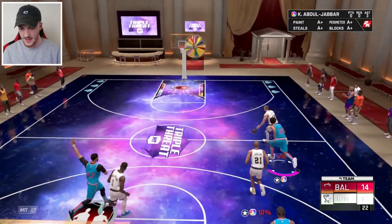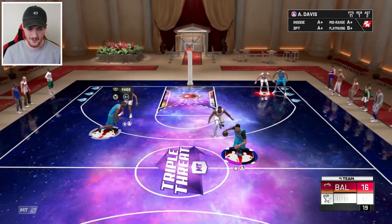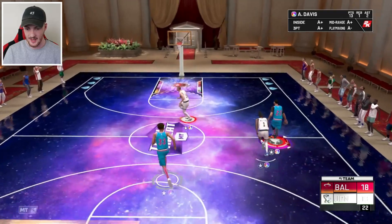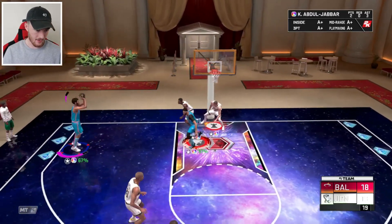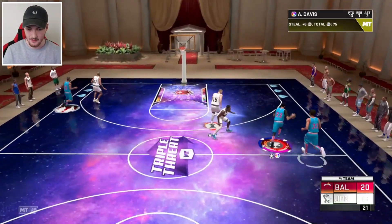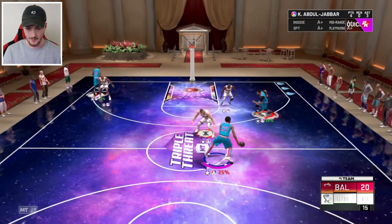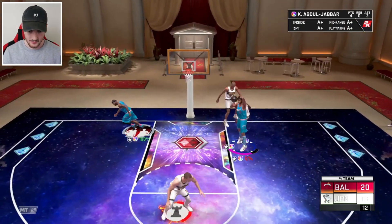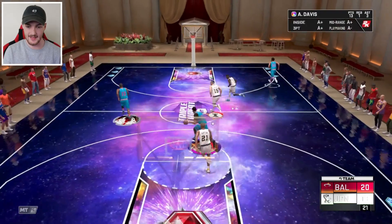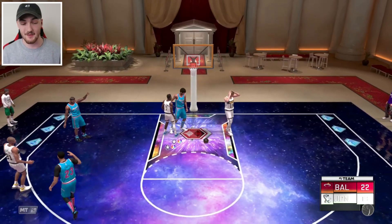We've got a one-point lead but this dude is making it so tough on us. If we hit a three, we can catch the win. Kareem hits a mid-range — we'll take it. We need a stop though. AD with a clutch steal — we just need one simple bucket. Let's grab a screen from AD. Find Boogie — that release took ages. AD gets another steal, finding Kareem, and we take the dub. That game was a lot tougher than it should have been.